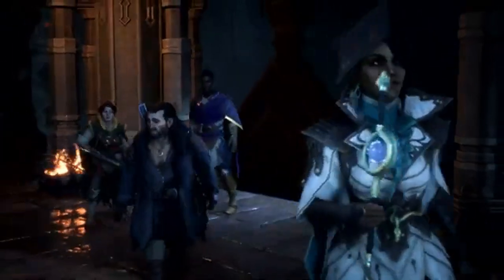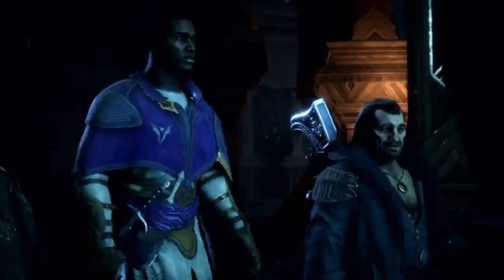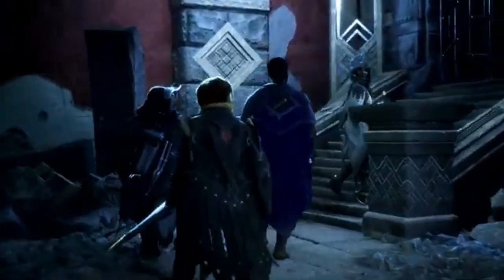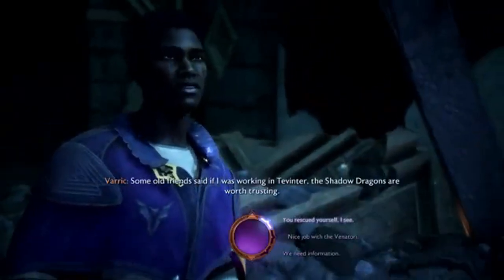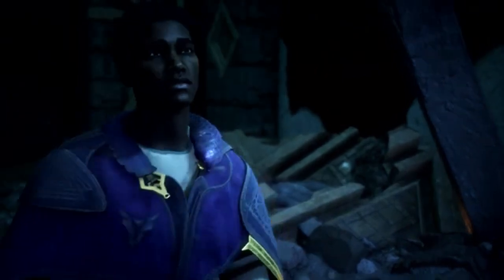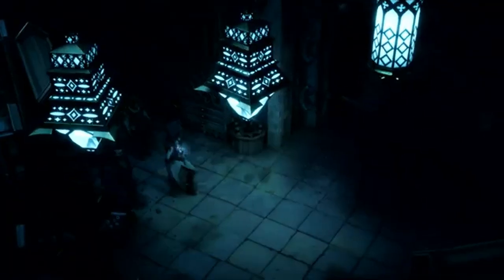The prologue culminates in a high-stakes mission to stop Solas from tearing down the veil. You journey through the Olothun Forest, face off against a formidable Pride Demon, and witness some mind-bending Lovecraftian creatures in the Fade. These entities, likely the Evanuris, add a new dimension to the lore of Thedas. After an intense showdown, your character, Rook, passes out, mirroring the opening of Inquisition.